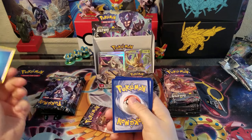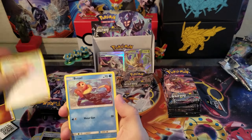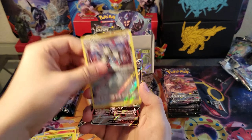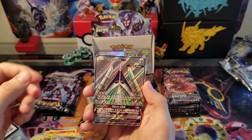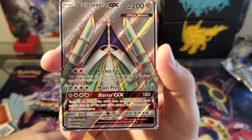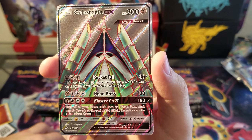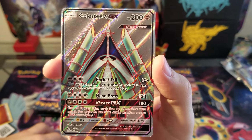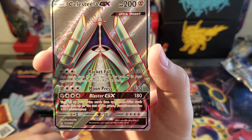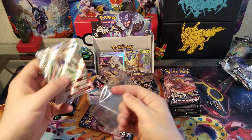In honor of Leafeon we'll go with water. Oh — I don't know if you guys saw that but I saw another shiny thing. We're going to get all of our Ultra Rares right here. Turtwig, Magneton, Solgaleo Prism, and a Celesteela Full Art — wow, look at that card, it's actually a nice looking card. This attack does 30 damage for each colorless energy in your opponent's active Pokémon's retreat cost. Moon Press does 130, and then Blaster GX does 180 damage and turns all your prize cards face up, just in case you need to know what's in that prize card pile.